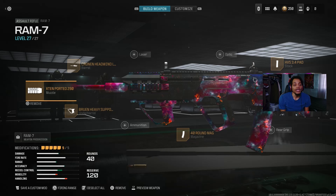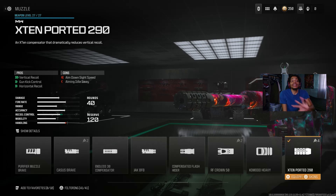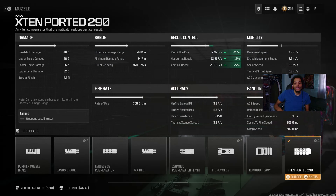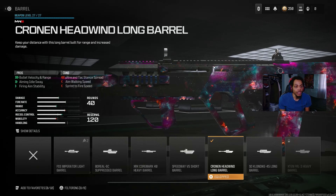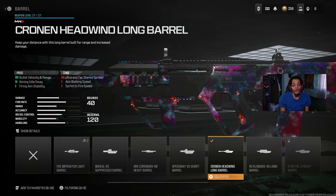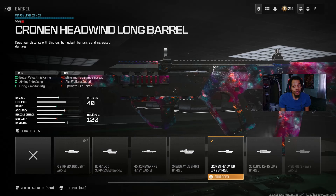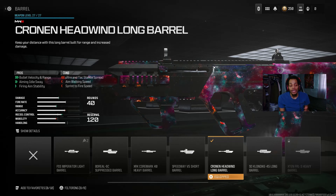The muzzle really helps with gun control and horizontal recoil control, though it does cause some vertical recoil. The details show significant recoil control and gun control improvement, though it does hurt ADS speed. For the barrel, we got the Hound Long Barrel — the best barrel everybody uses on this gun. It gives you a lot of bullet velocity, range, bullet travel, close-range and long-range engagement, and a little ambient sway.